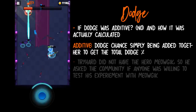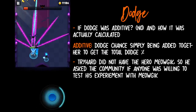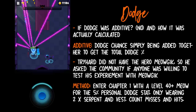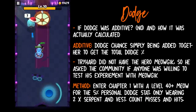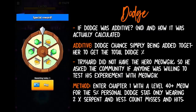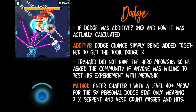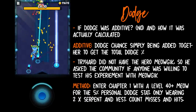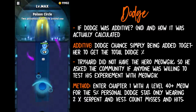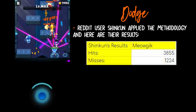Tryhard did not have the hero Meowgic, so he asked the community to test his methods and return with the results. Basically, the experiment was to enter chapter 1 with a level 40+ Meowgic — because Meowgic gains a personal 5% dodge increase stat — wearing only a vest of dexterity and two serpent rings. Sit in a room with one of the melee skulls that deal 1 damage, kill all projectile units, and run into a corner to record the results. Take 1,500 hits and note the amount of times you take 1 damage versus the amount of times missed. User Shinkan applied the methodology and his results were 3,855 hits and 1,224 misses.